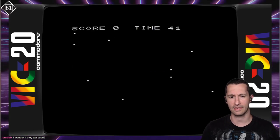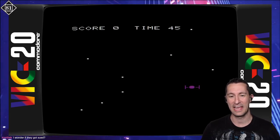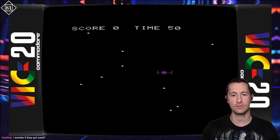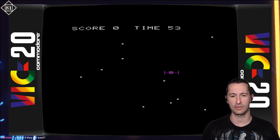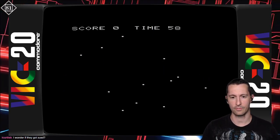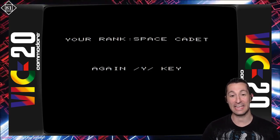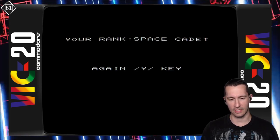I'm trying to move over to the side but it's not cooperating. I always say that even though I'm using the Commodore VIC-20 joystick, the controls aren't as smooth as the Commodore PET — and that's because we were using keyboard controls there. Maybe I should just resort to keyboard here. The game ended. Your rank is Space Cadet. You want to play again? Yes, we do.